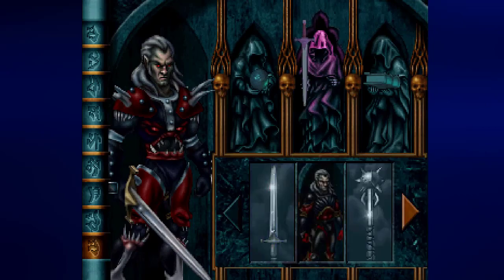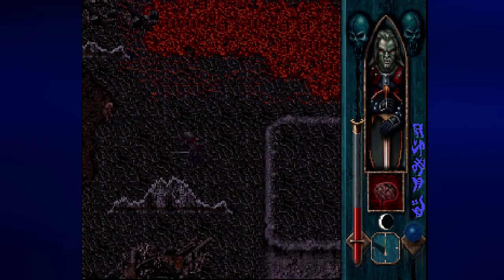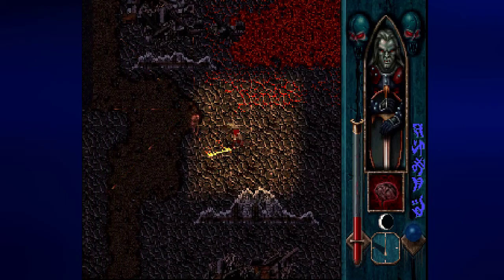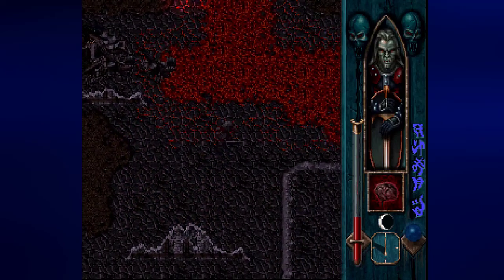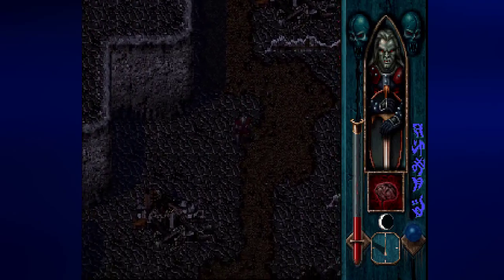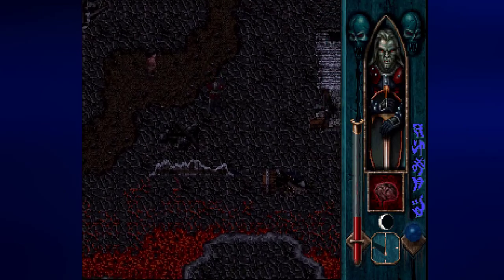We're going to have to use the flame sword to get past these enemies, because I can't imagine getting health off of them. But I do want to keep Control Mind equipped too, because of what we're going to be doing around here. There are some human enemies we can take advantage of to hit some switches, and by hitting some switches we'll be able to get around here a little more safely.